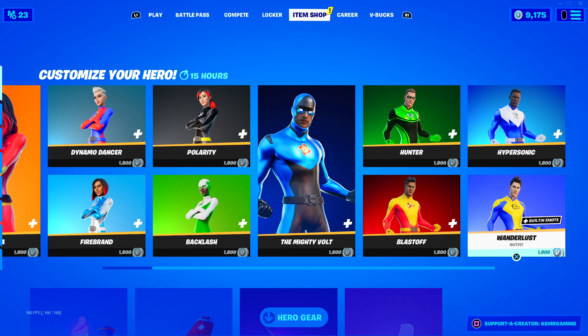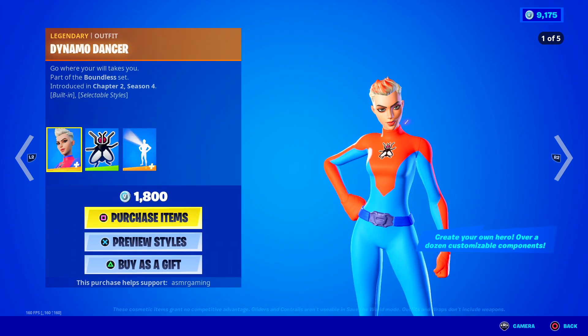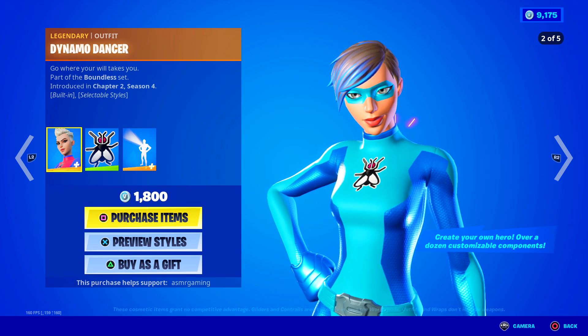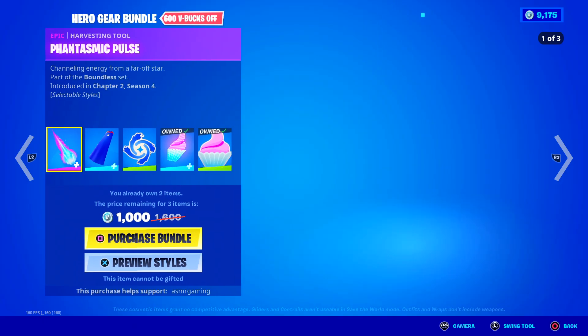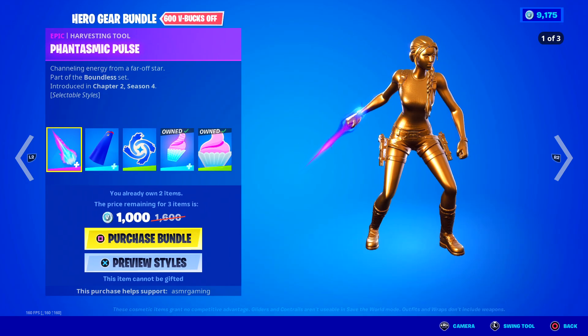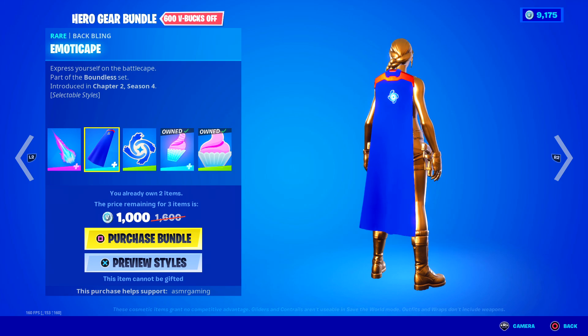All of the superhero skins are back, and I honestly recommend picking up one of these. You can customize them in a way that they're like super try-hard skins. I know that's how people like to use them the most. Pretty cool to see the superhero skins back again. Their back bling and harvesting tool sets are back as well. There's the Hero Gear Bundle, which basically gives you the Phantasmic Pulse harvesting tool. Fully customizable — you can change the color and things like that. Channeling energy from a far-off star. Really awesome. Here's the Emoticap.